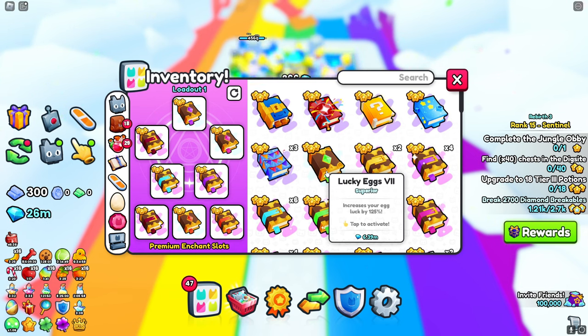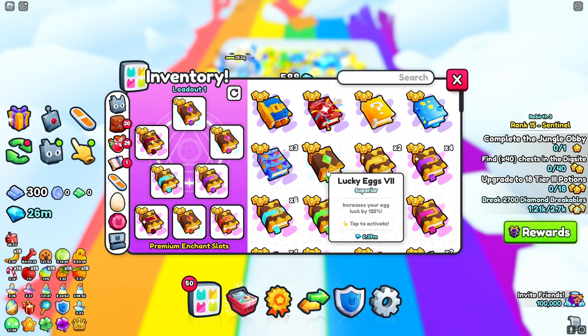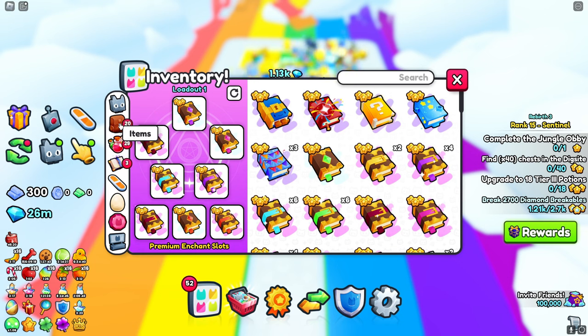I'm not even joking — I didn't have this before. I got this from the pinata event. I swear I did not have this enchant and now I randomly have it. I can sell this for 6 million gems. This is how OP this method is — that's the first time I've ever seen that. That is crazy.